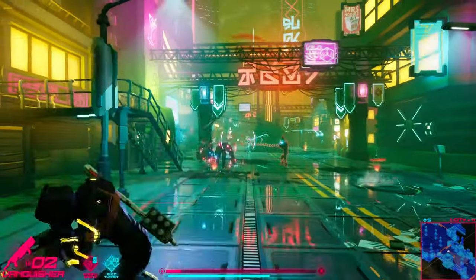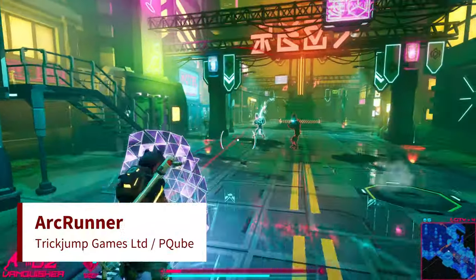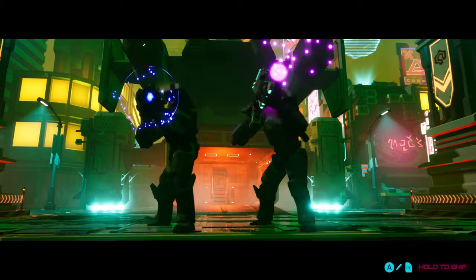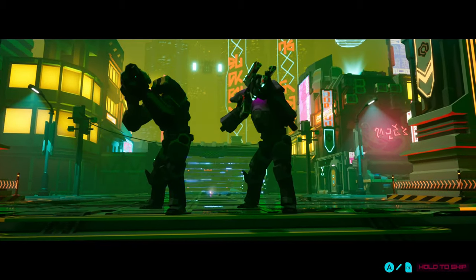Arc Runner is set in a futuristic world, and the station, or Arc, you are on is infected with a metavirus. This virus takes over all other AI, and you must locate the source and reset it using the quantum backup drive. This sounds easy enough, but every AI on the station will try and kill you as you carry out your mission.